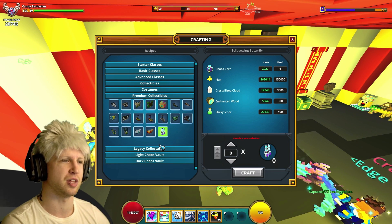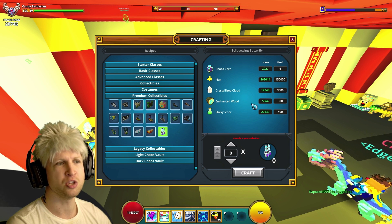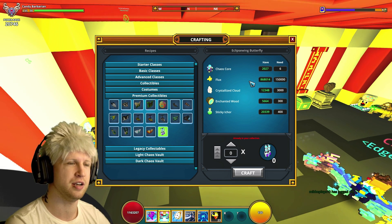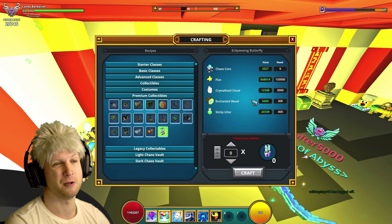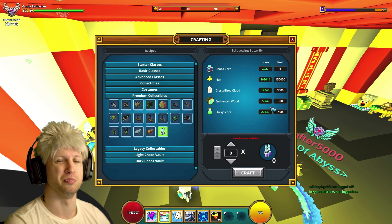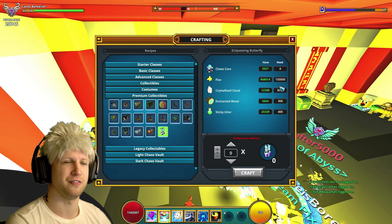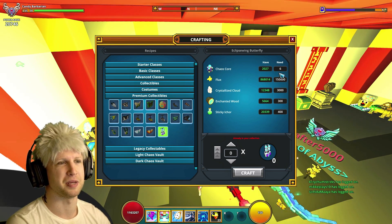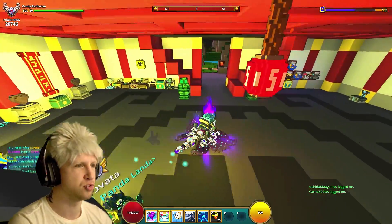Anyways, for this week we got Top Chaos Chest loot as a premium item, which means it's going to be more expensive than most. It's actually pretty cheap as far as premium items go — you can just craft it if you want. The most expensive part is the 150,000 flux; the other resources you can get for super cheap. The flux being 150,000 is going to be a problem depending on how many chaos cores you have.